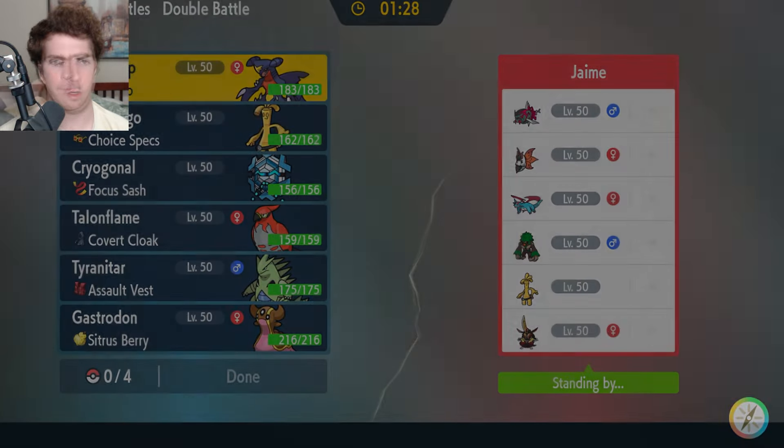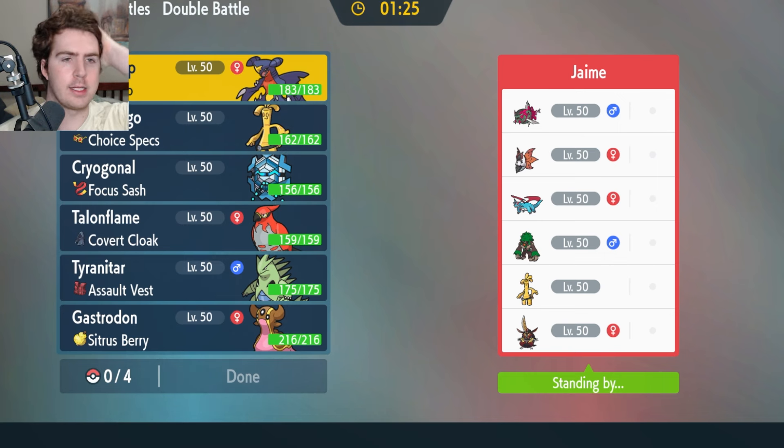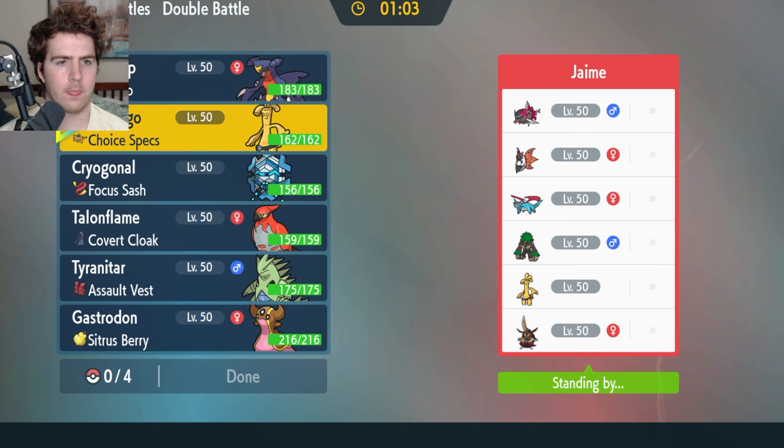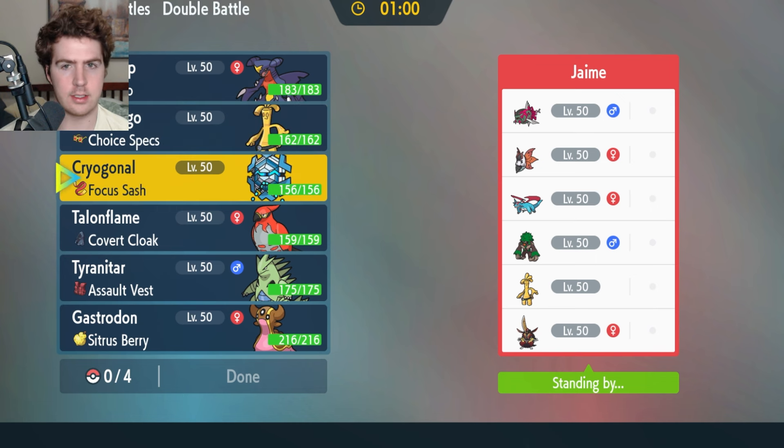The turn one Sinistcha surprise was really well executed — hats off to them. My next opponent has an interesting, fairly balanced team with a lot of setup potential: Volcarona with Quiver Dance, Nasty Plot Goldango, Swords Dance King's Gambit. But they could also be offensive — Choice Specs Volcarona has been all over ladder, same with Goldango. Assault Vest King's Gambit is definitely an option too. Cryogonal is pretty strong against some of their Pokemon but it's very slanted — doesn't really threaten Rillaboom aggressively. I think I'm going to bench Cryogonal here, unfortunately.